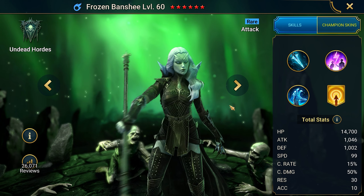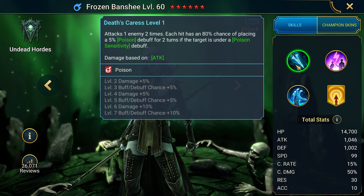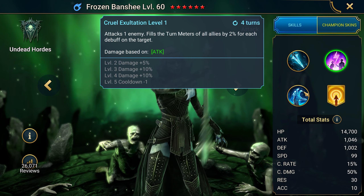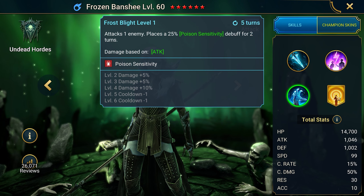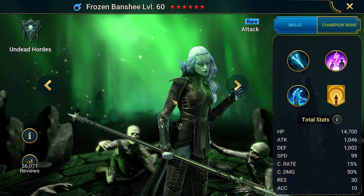The second poisoner for backup is Frozen Banshee. You can get her from the shards. The first skill imposes a poison debuff, the second one hits the enemy and speeds up allies, and the third attack imposes a poison sensitivity debuff. There are no more champions for substitution — these are the simplest heroes that could be easily obtained.